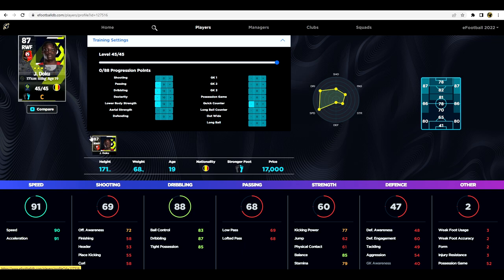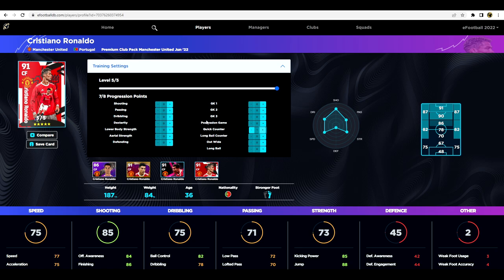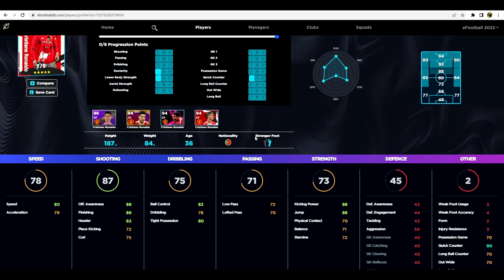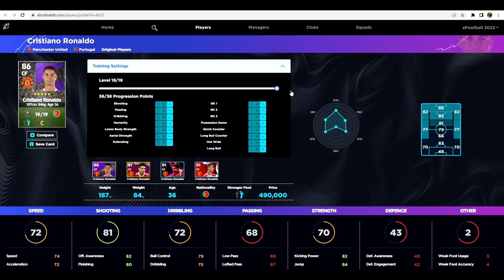Moving on to Cristiano Ronaldo - he's probably the pick of all the players here. Effectively what you're buying in these power packs are players that are fully maxed out and trained without you having to grind. Ronaldo's basic card has 19 levels, so without grinding 19 levels yourself you get the stats put in where they should be. He's tricky though because we can give one to quick counter but only have seven progression points, and we need to top up speed - 80 speed, 79 acceleration, 86 finishing.